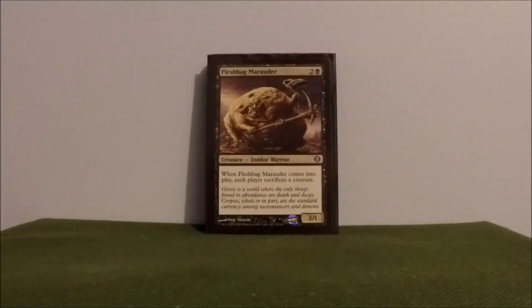Fleshbag Marauder — he's in here just for an early drop to even the battlefield. Everybody gets creatures out and I'm kind of sitting there struggling. I'll get Fleshbag out and make them all sacrifice creatures.